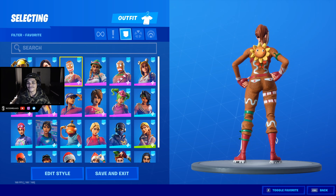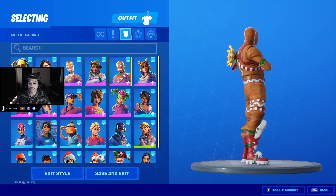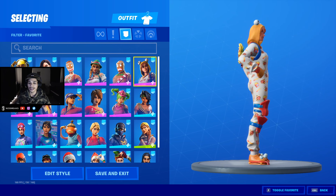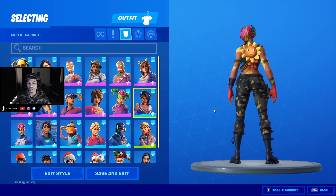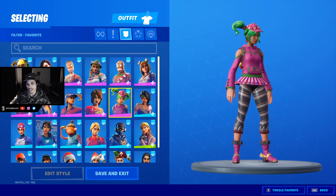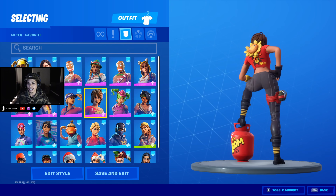Now we got Ginger Gunner — fire, you guys already know. Heidi as well, yes. Mary Marada, Onesie — got the colors. Bandolette, shout out to the new edit style, love that. Zoe, not my favorite skin but sure, why not. T and Tina — red and yellow.